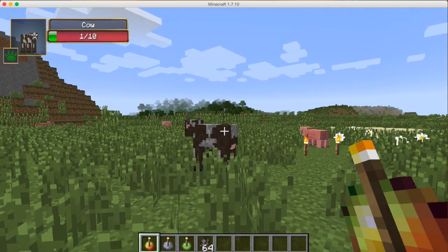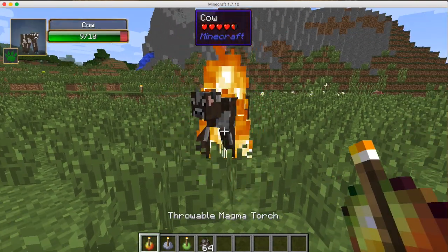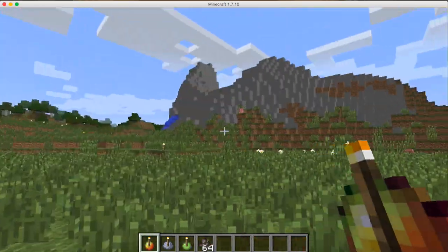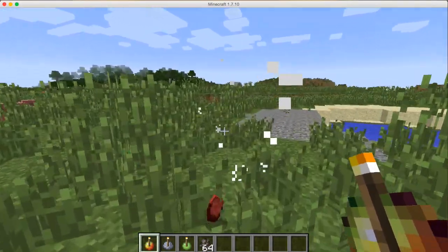I want to spawn another cow and see how much damage it does without burning them. It only does one damage but it burns them, which is actually really useful. You can actually get just cooked meat from it, so it's pretty useful.